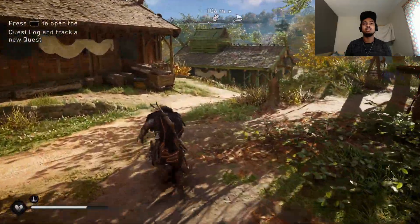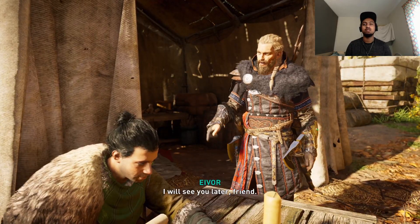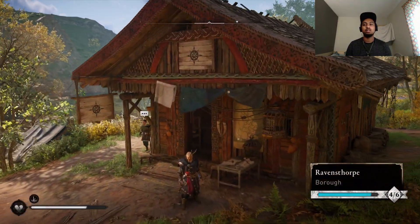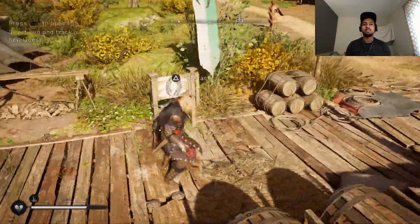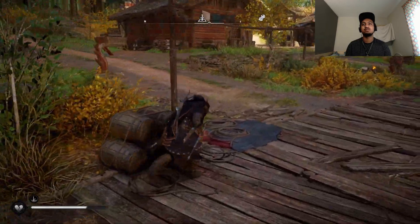I wonder if there's anything else we can upgrade to get our settlement towards level 5. What about this — looks like it's not built yet. Do we have the stuff for it? I will see you later friend, keep exploring. Build it. That should upgrade the settlement. Are you joking — that's not enough? Thank you for seeing this done. What's this? We've got enough for a shipyard — 45. We're vikings, how do we not already have a shipyard? I should have made that the first thing I upgraded. There we go, village upgrade. You really are a generous one — nice work.